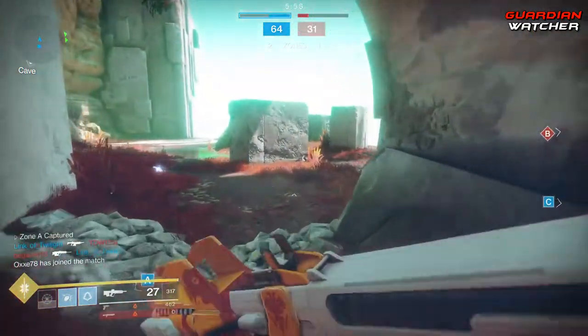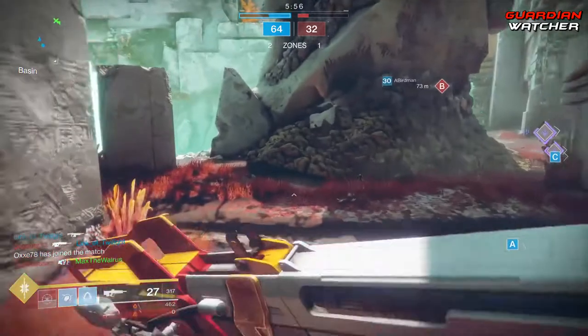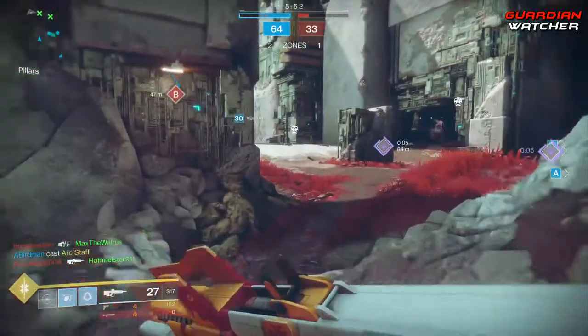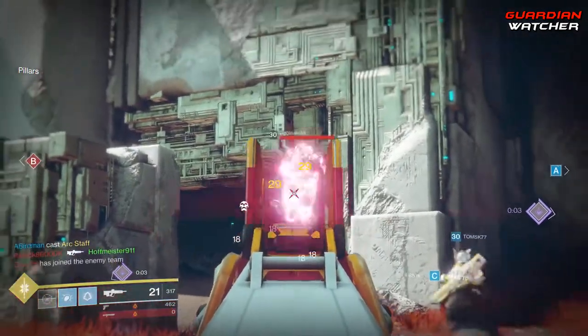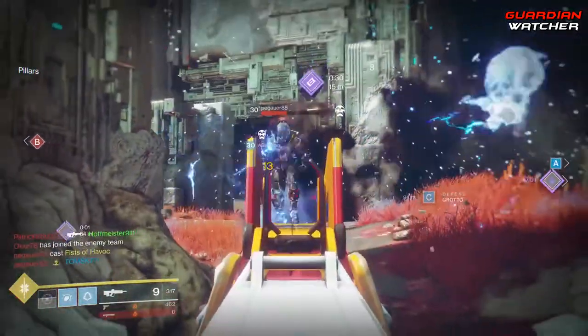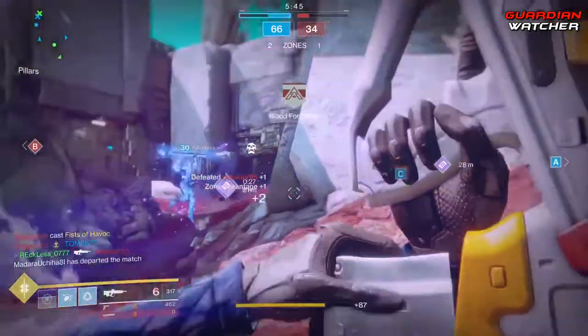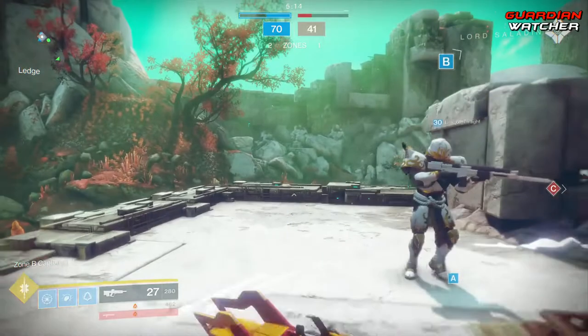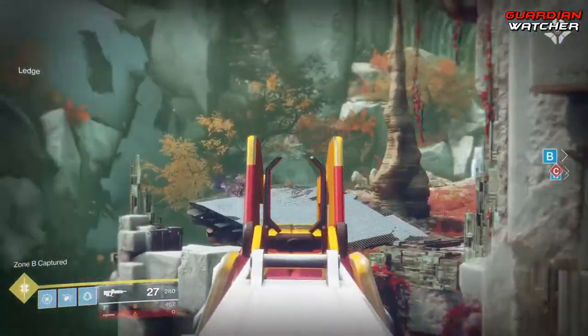The Regis' Broad Sword will start dropping when Forsaken is released from Crucible Engrams. These engrams will come with randomized barrels, magazines, and masterwork perks. If you don't have the Regis' Claymore, then you will actually have to do the quest in order to get the Broad Sword, and it's a pretty lengthy quest with 9 different steps.